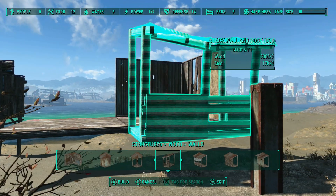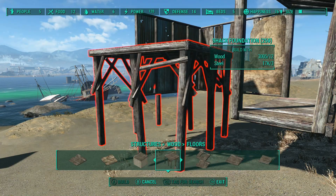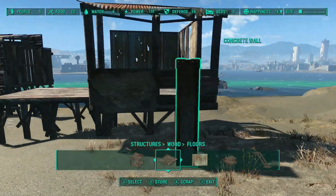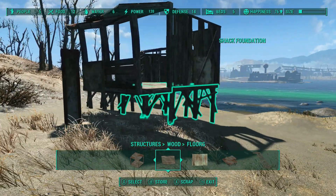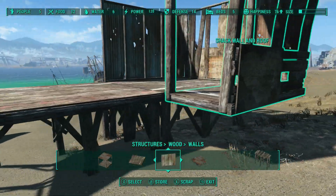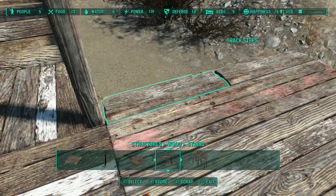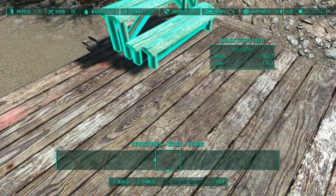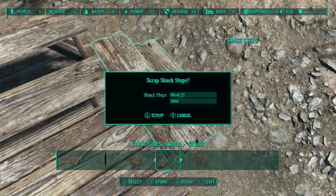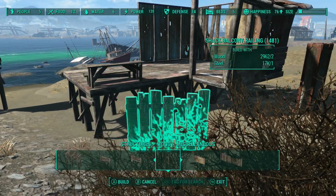This is a fairly standard thing. I changed the balcony because for my purposes I need an open window — I'm going to put the main doctor on the upper level and a chem cellar in the window on the lower level. I also noticed the Creation Club has updated, and there is something in there from Eleonora, which is a bunch of settlement workshop pieces.